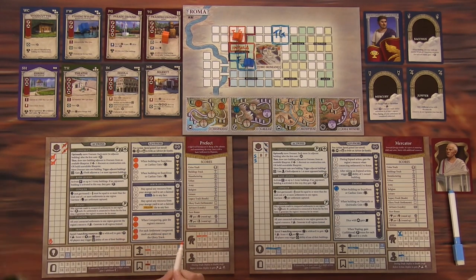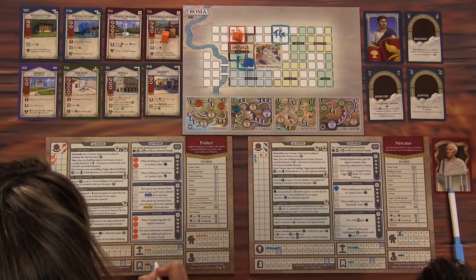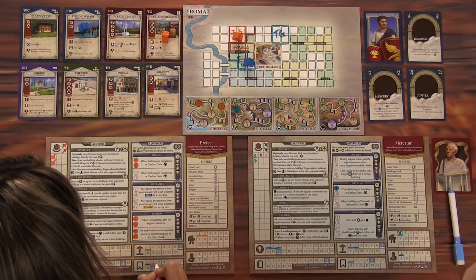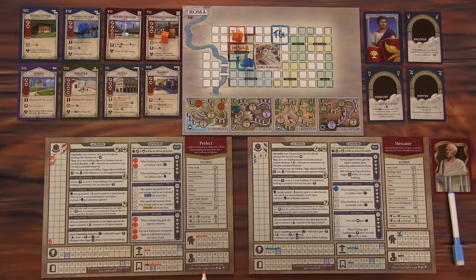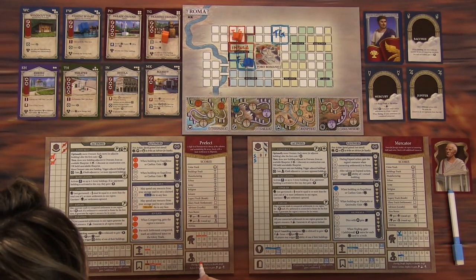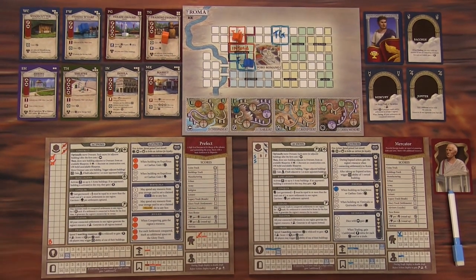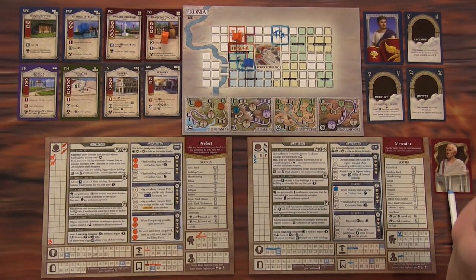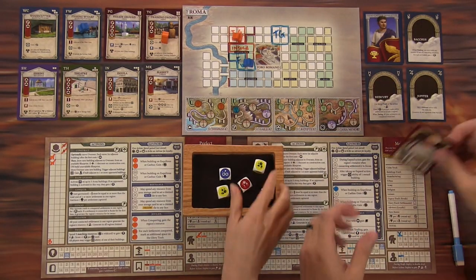For each settlement conquered, I mark an additional space on the glory track, because he's in my back pocket. I'll get one glory plus another glory. And you garrison a troop — you always leave one behind when you conquer. That is the end of your turn; you are now the pro consul.